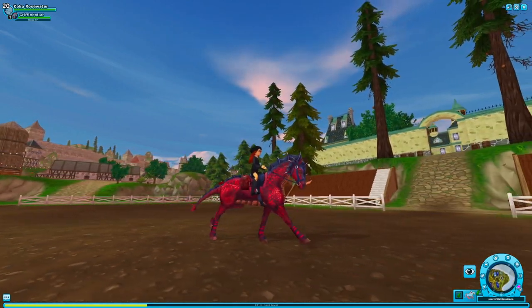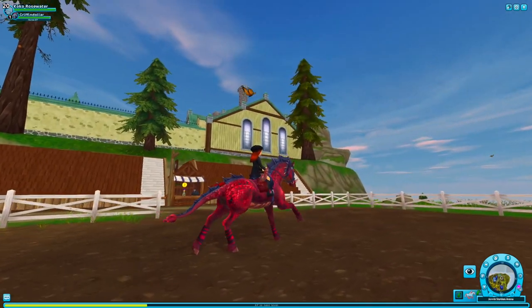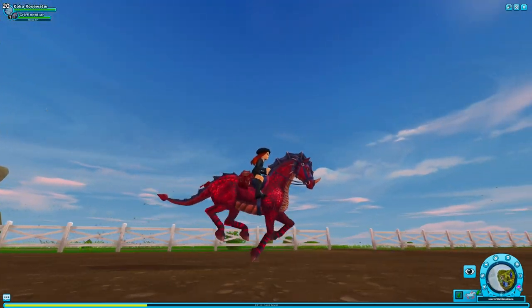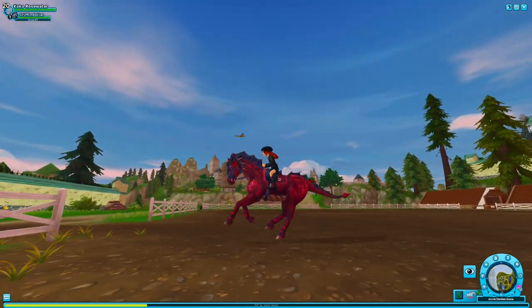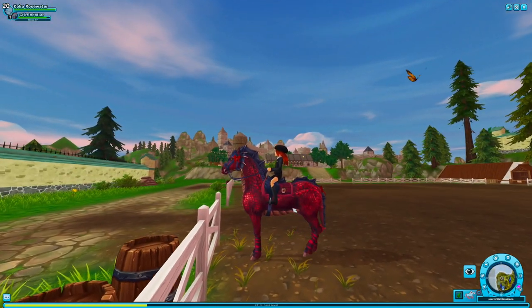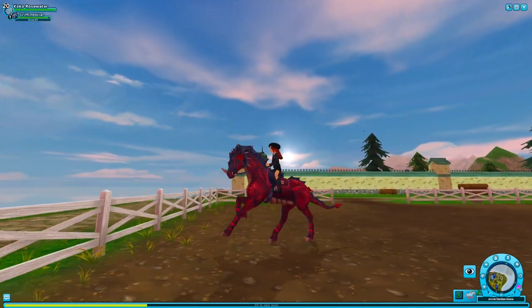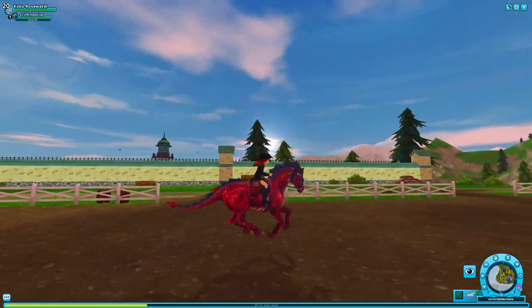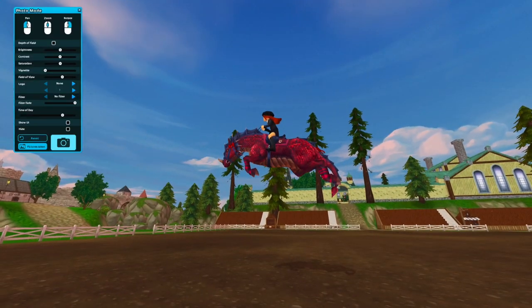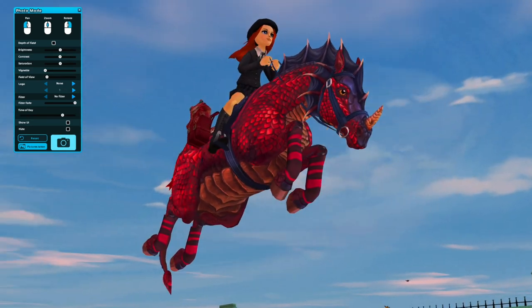And then the slow gallop — this leg is a little weird but that's okay. The fast gallop is really nice. Let's look at the jump. Wow, okay — that looks really similar to the Friesian jump, actually I think it's the same. This horse is so cool.